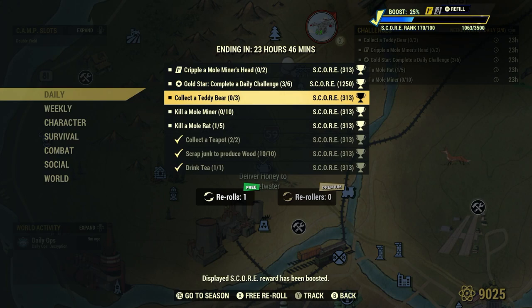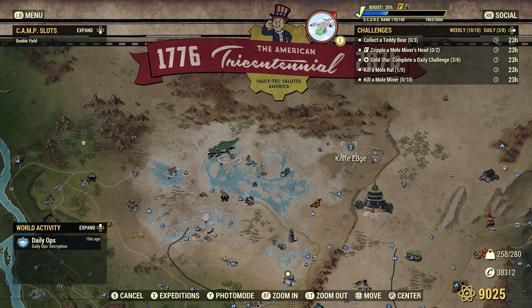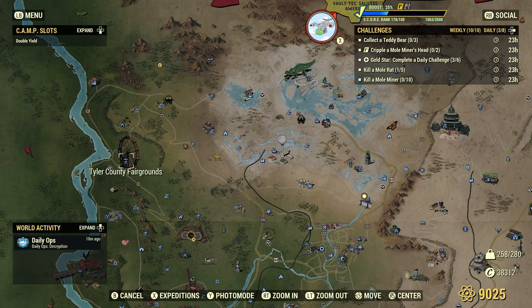Collect teddy bear, three. I have a couple of great videos showing some great spots for teddy bears. One of the best spots is just past Knife's Edge — there'll be a little red decapitated shed with enemies around it. On the very top floor there are at least 11 teddy bears, though it's hard to get to; you either have to jump or throw a grenade to knock them down. Clancy Manor is good for about two or three in the kitchen. The Tyler County Fairgrounds had at least nine — I showed that in the weekly challenge video.